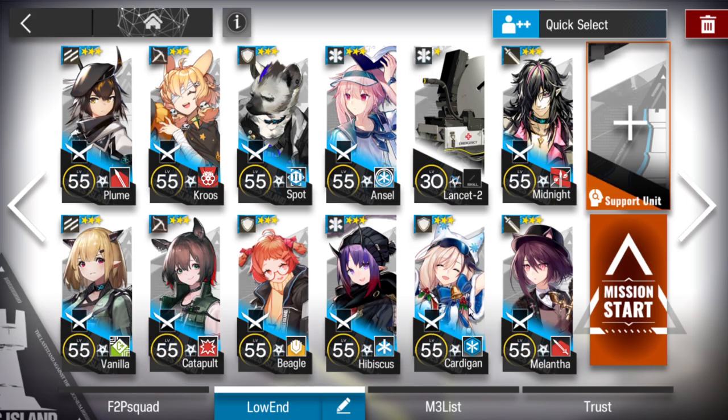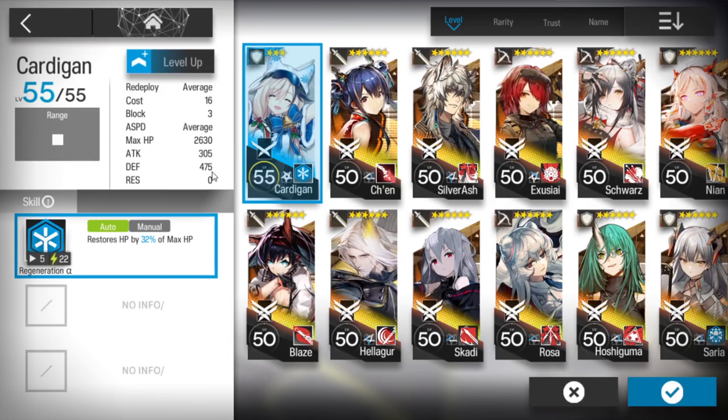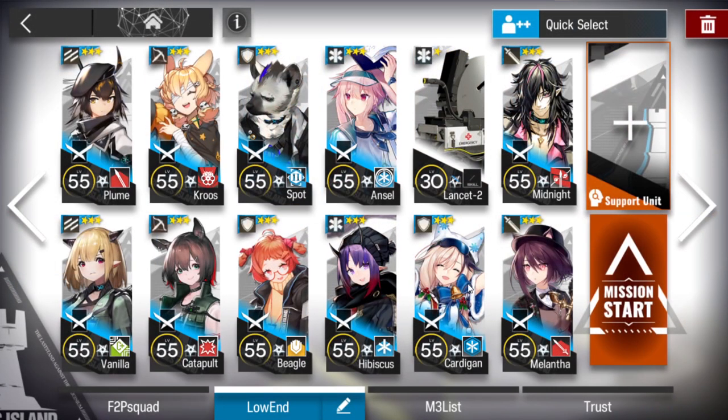Then another defender with high defense or who can heal self, just like Cardigan, a duelist guard to make extra DPS at the end, and a long attack range guard — anyone can work.